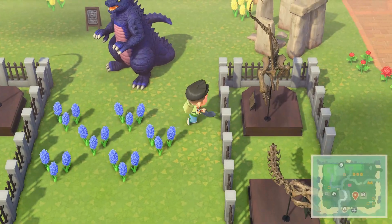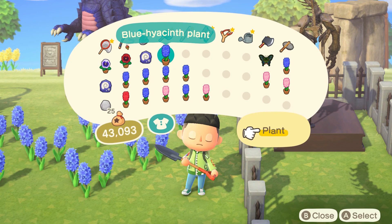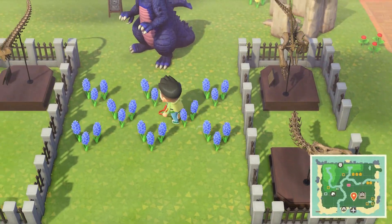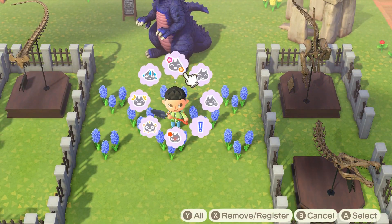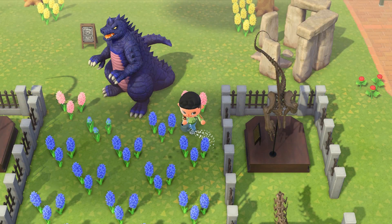This way it maximizes the amount of flowers that can breed with one another. The one in the middle can breed with like four flowers to its sides, and it also creates more space for new hybrids to pop up. After you do this, all you really need to do is water the flowers and just check for hybrids every day.